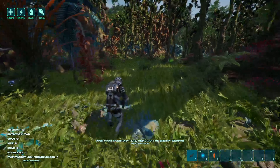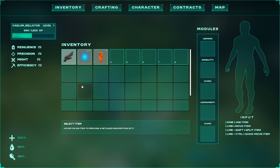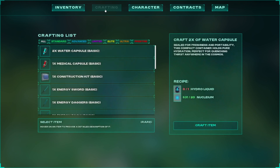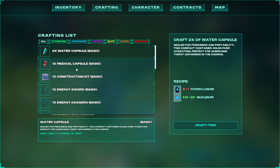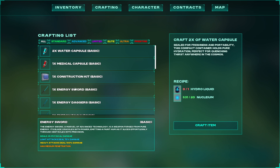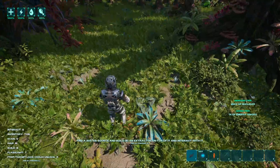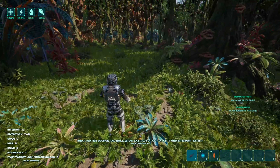Open your inventory with Tab and craft an energy weapon. Hey, energy weapons! There's water, medical, construction kit — a basic energy sword. So what we got? It's on the four key. Hey, a lightsaber! Hello!